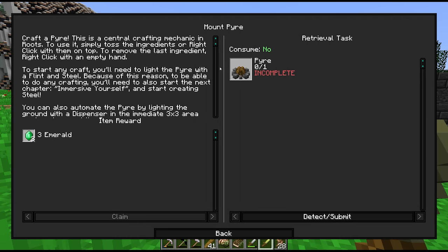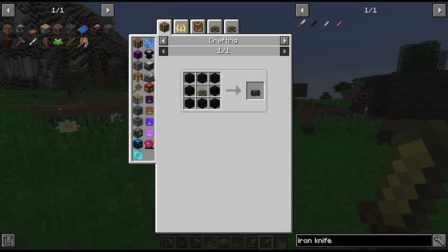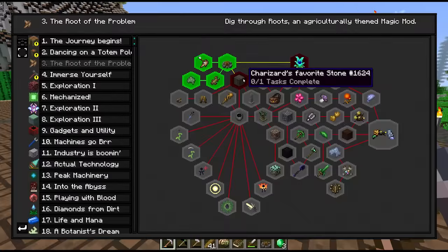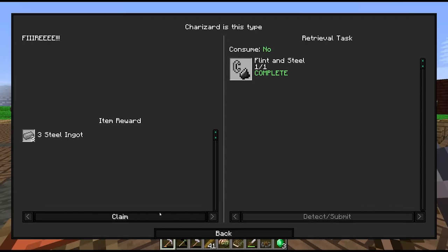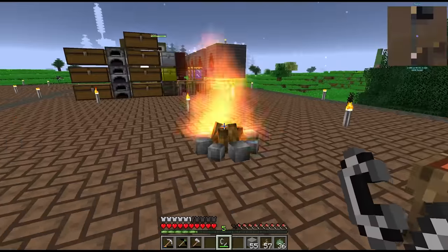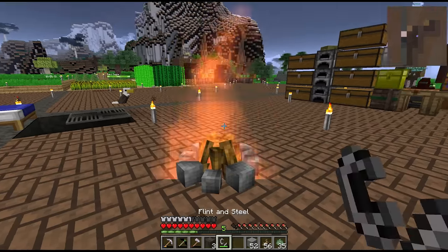Next we need to craft the pyre, which I think is the central crafting mechanic of Roots. It uses some bloodied stone, bark, root of the fallen, and terramoss. It's a bit like the runic altar from Botania. There is our pyre and a trophy. The next thing we need is charred stone — we use flint and steel to activate the pyre, which gives us three more for free. To use the pyre we right-click on the ingredients: three stone, one oak bark, one terramoss, then light it up. That's a cool effect! We can sneak right-click to repeat it as well, similar to Botania.